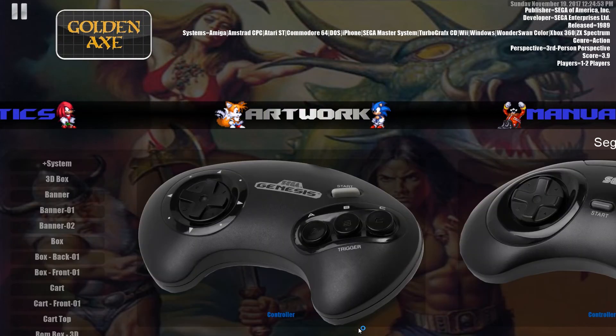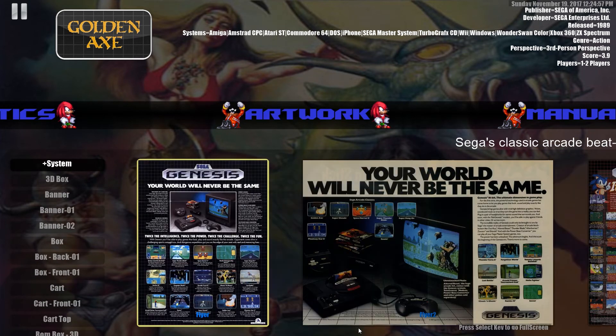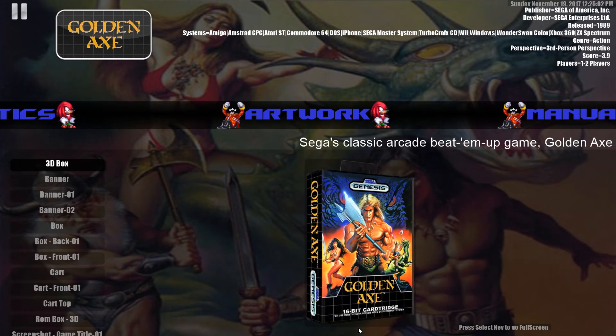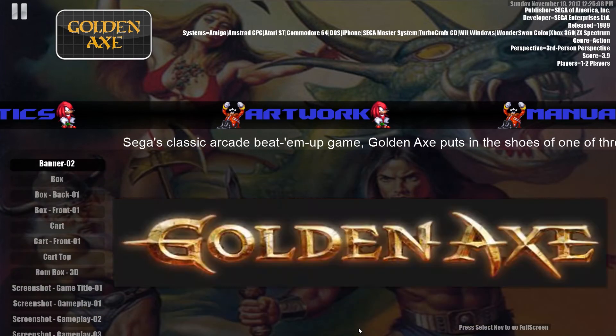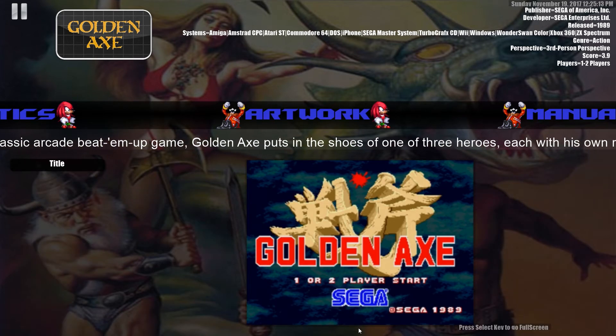And then there is Hyper Paws — probably the single best feature of any front end. The ability to pause any game to look for hints, walkthroughs and guides, listen to the soundtrack, watch a review or let's play, to read the manual or admire the artwork. Rocket Launcher does it all, and it does it better than any other front end.